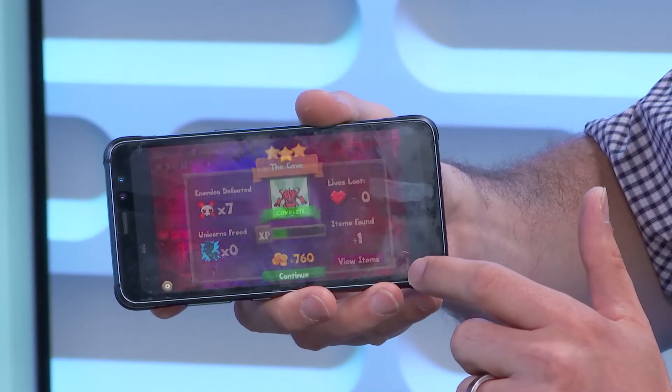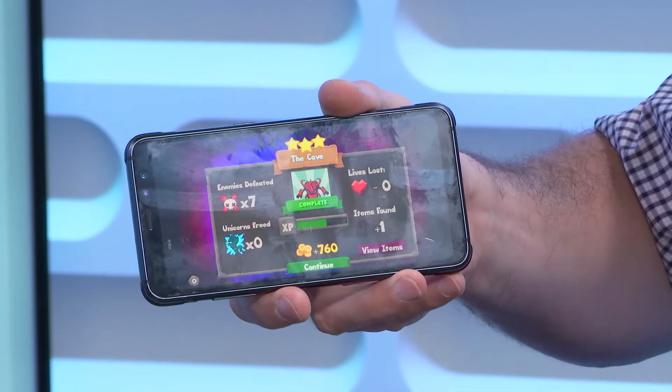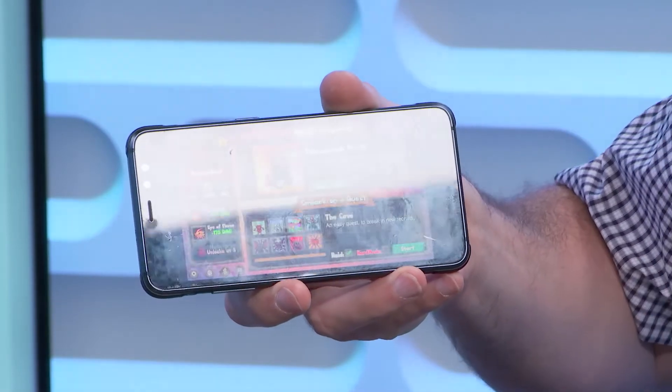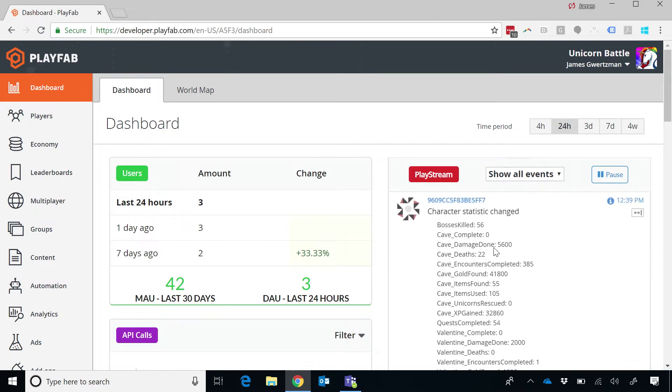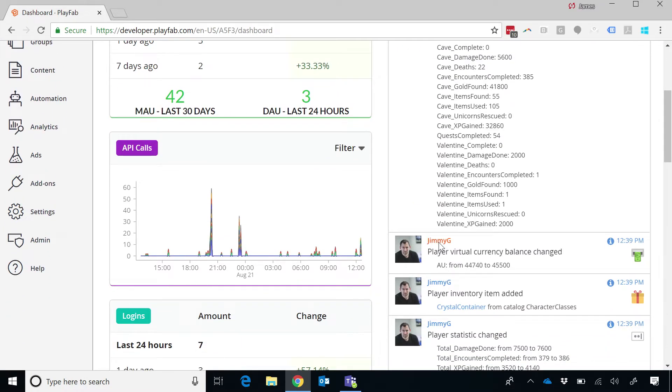I'm going to fight a boss — here we go — and I just beat the boss. Hit continue, and if you go back to our PlayStream feed, you can see a whole bunch of events that came in. This is a real-time dump of what just happened in the game I was playing. This is where it starts to get interesting — I can jump in and look at my actual player profile.